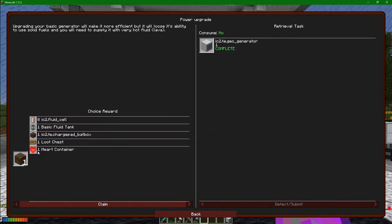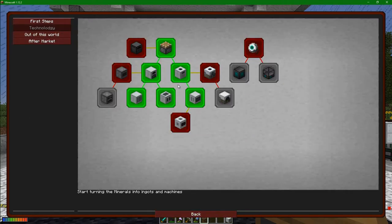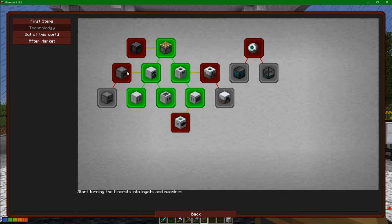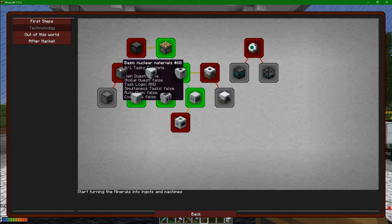I was umming and ahhing about the fluid tank or maybe getting some lava, but no - the charge pad seems to be the one that I want. The next thing we need to do is start working our way down this line over here. This is the way to nuclear power, because I don't want to be a lava sucker.